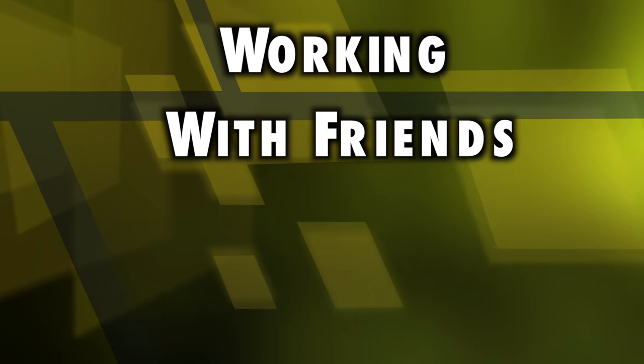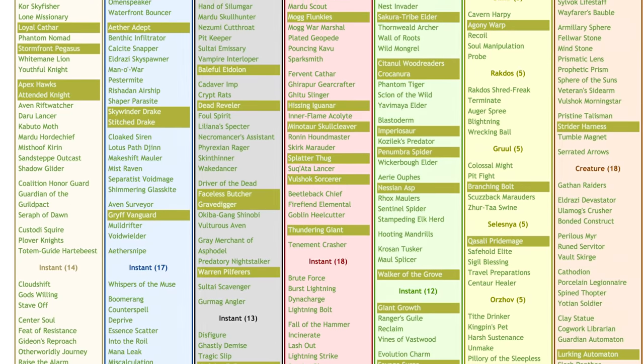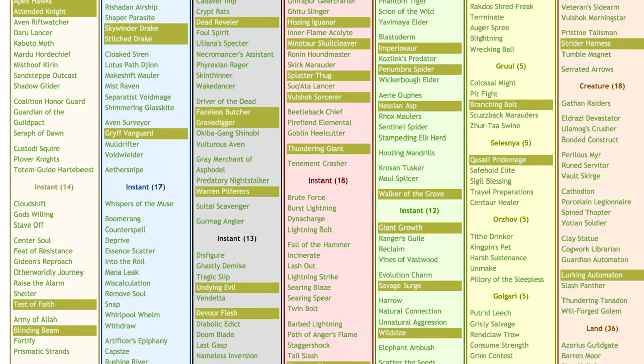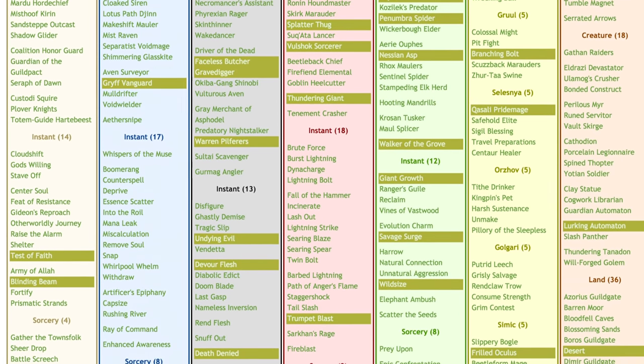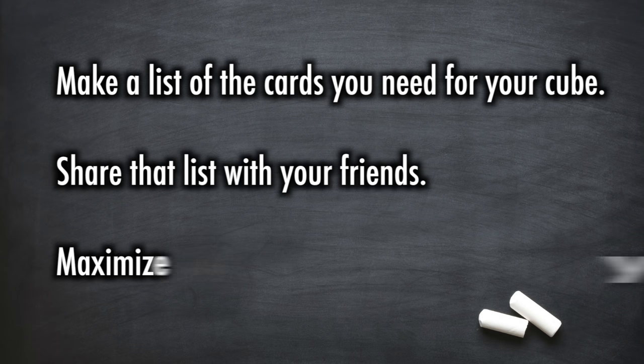Working with friends. Ask your friends what cards they would like to see in the cube. Check other cubes on CubeTutor to see if there are cubes that are similar to yours. Then see what the differences are. Question those differences and ask your players what they think about those differences as well. Make a list — write out all the cards you know that you want to get for your cube, make copies of that list, share it with your friends. Who knows what they might have lying around.